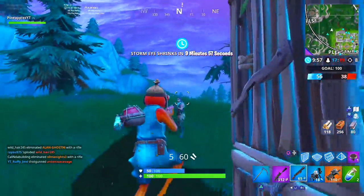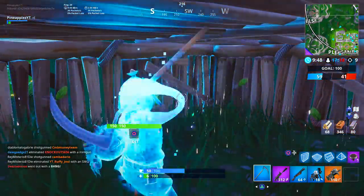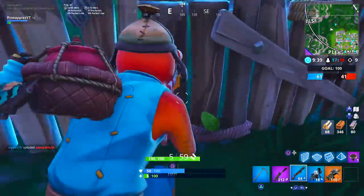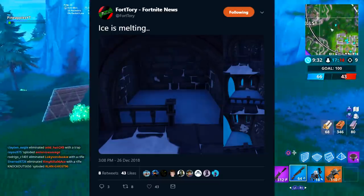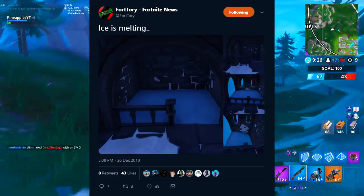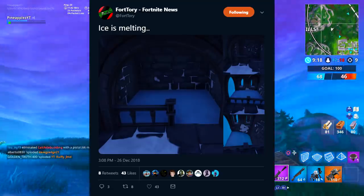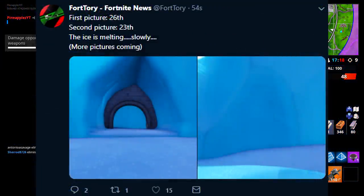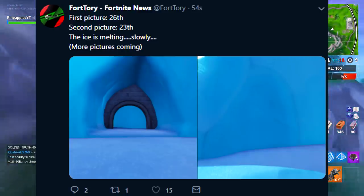That's a good transition into my next topic — the castle and the melting process. Much the same way Epic rolled out that hotfix to make the map snowy almost instantly, they've also been silently rolling out small hotfixes that don't require downtime, slowly chipping away at the castle. These pictures are courtesy of Fort Tory on Twitter — you can see the ice is indeed melting, with timestamped before-and-after shots showing clear staircases being uncovered.